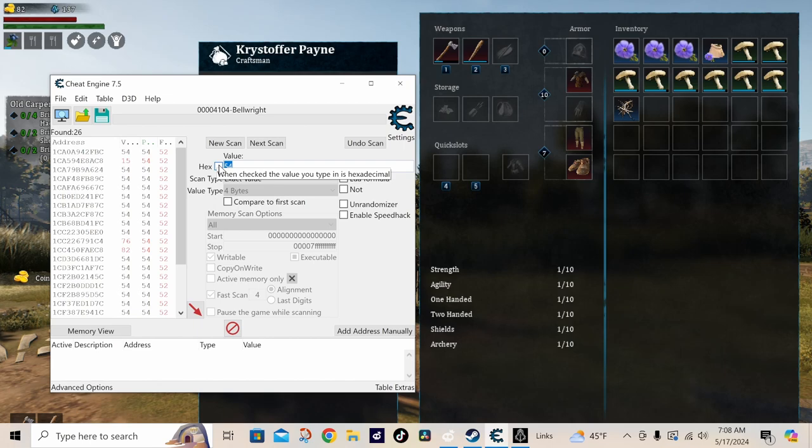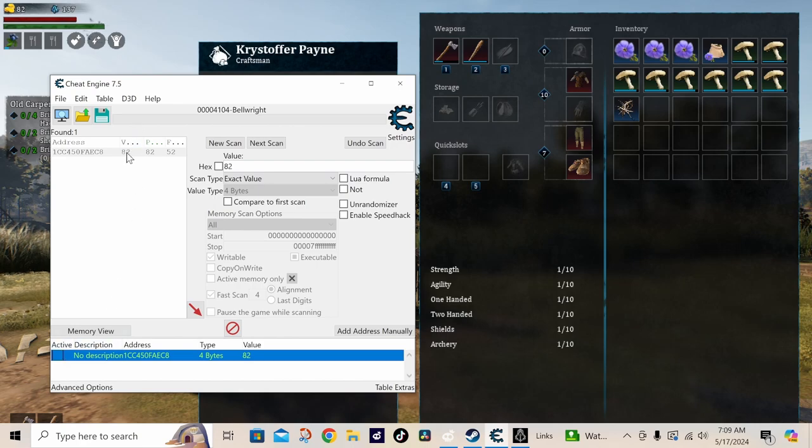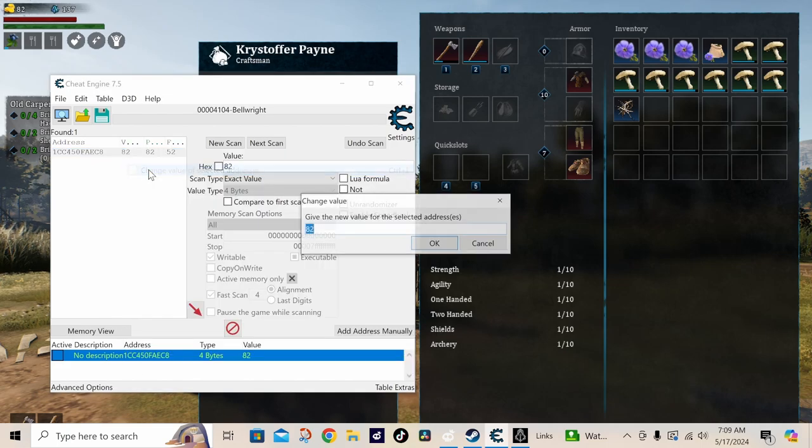Jump back over — $82 — and do next scan. Just right-click on it up here. Change value. And we're going to change it to 100,000.